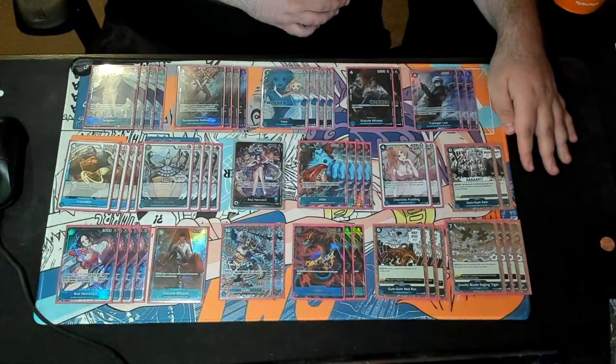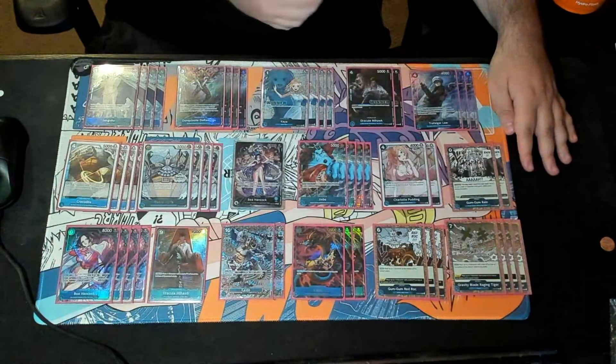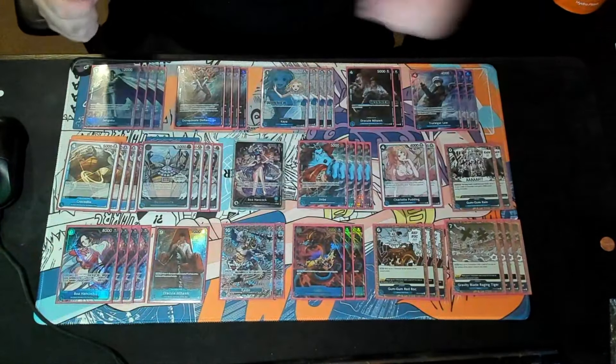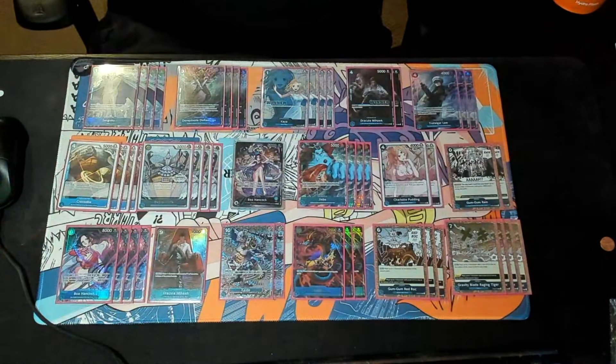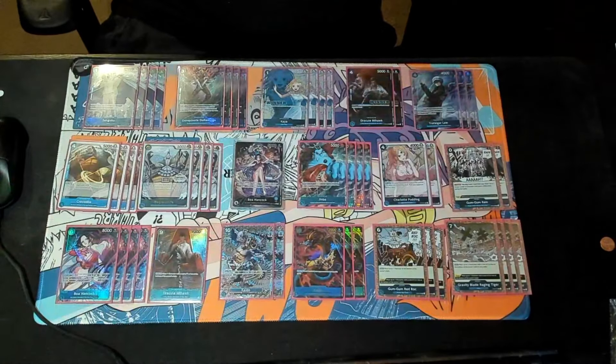Boa is just an extremely slow control deck — that is all it is. You are reacting to what your opponent's doing and outvaluing them. They'll play one card, you bottom it, now you drew for turn and you're drawing off your leader effect, so you should be able to outvalue most decks. That's all Boa is. Really great deck profile — let's go ahead and get right into our games this week.